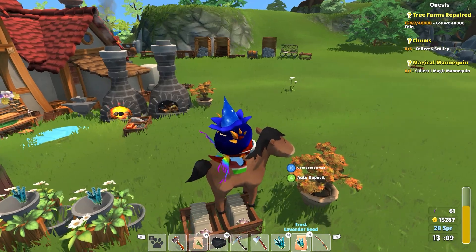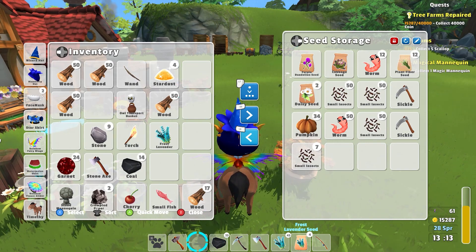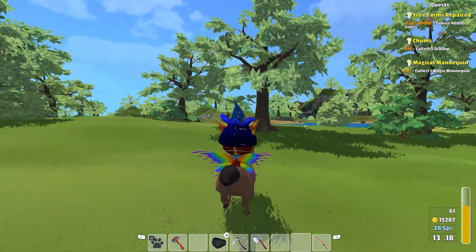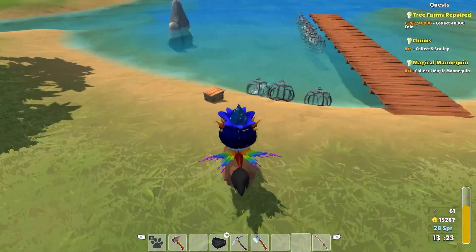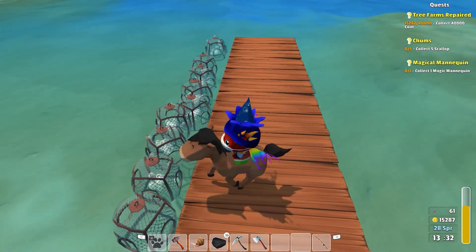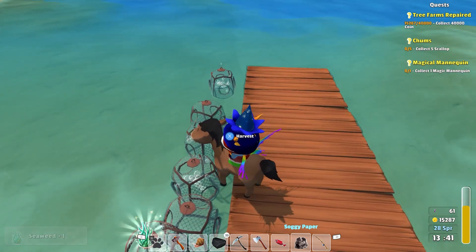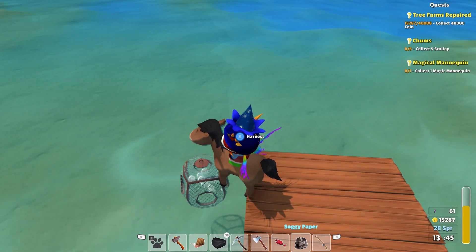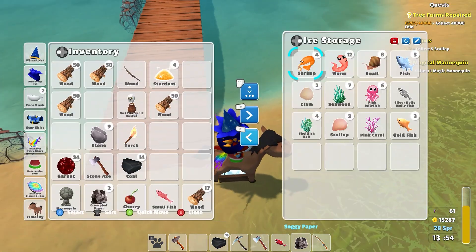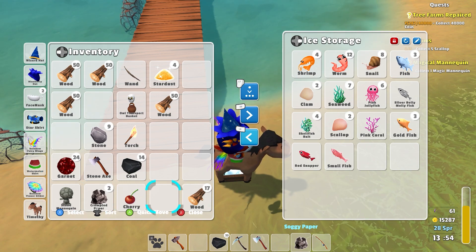Yeah, those are just going along. Let's dump off the seeds and go check on our crab pots and all that. Janet's over here — our fishing pots. Let's see if we got anything magically good. I got a snail — it's not quite what I'm looking for. Harvest, harvest, harvest, harvest, harvest, and harvest. I didn't move any closer on my scallop quest. Let's put our fishies away in our cold storage. I may need a few more fish chests here as well. I do have worms in the other chest.